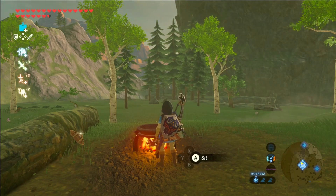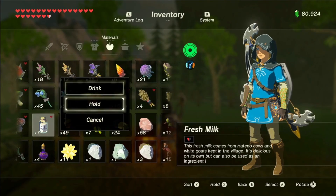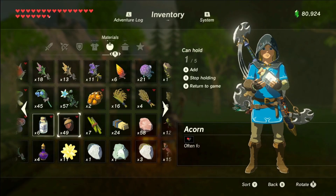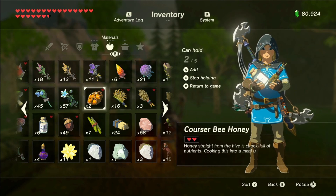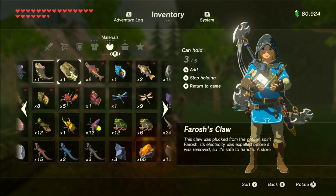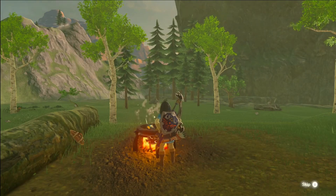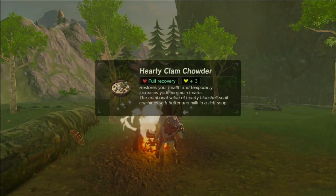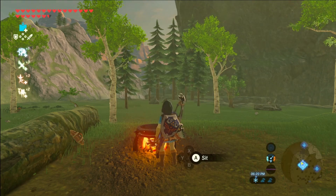At number three we have clam chowder. There's an ingredient that's kind of hard to come by. What you're going to need is milk, Tabantha wheat, goat butter, and finally a hearty blue shell snail. You might have to go down to Lurelin Village and start looking by the beach. Eventually you'll find it — it's not insanely hard to come by, but it definitely takes a good 30 minutes to an hour.